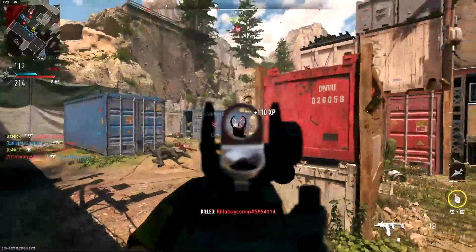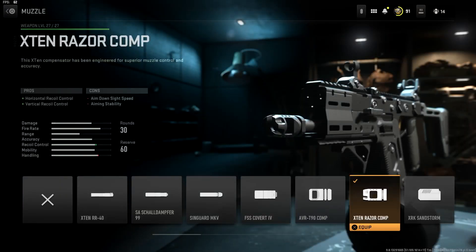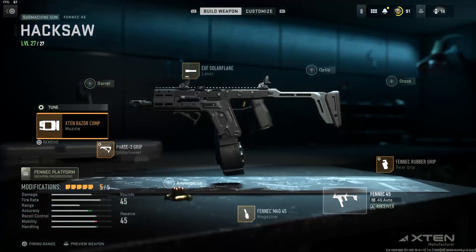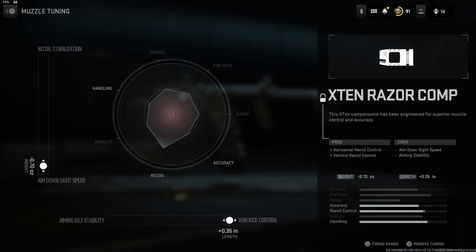The muzzle is the X10 Razor Comp — I normally don't run muzzles but this one helps control recoil like crazy. It gives you horizontal and vertical recoil control. It does take away some ADS and aiming stability, but the laser gives that aiming stability right back. For tuning, put ADS to the max — the recoil is still easy to control — and put gun kick control all the way up as well.